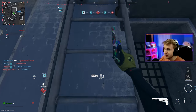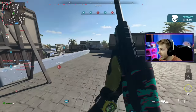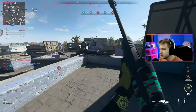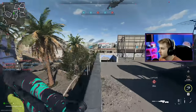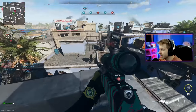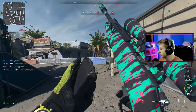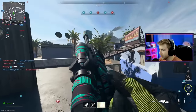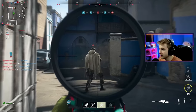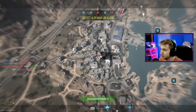I'm super behind on this camo grind — I barely have anything done. I only have like two, maybe three classes platinum, mainly because I've just been using a bunch of random guns going for camos building up to gold, because I think a lot of the non-mastery camos look sweet. I got the melee and the riot shield done recently, and I was like, damn, it's been a while.